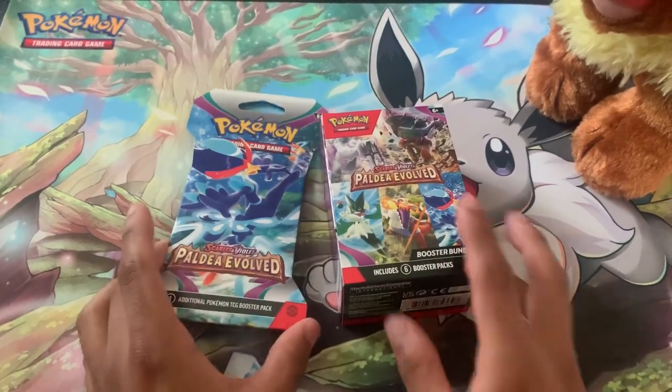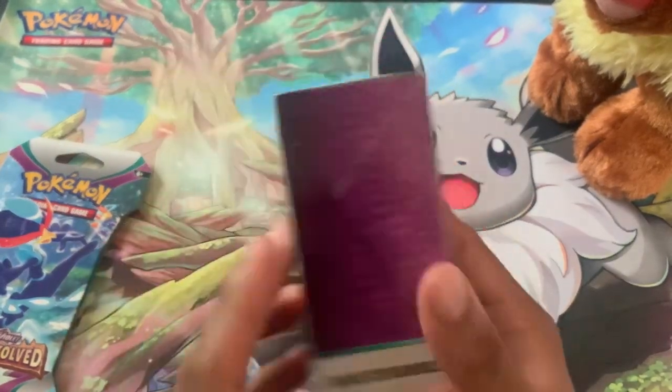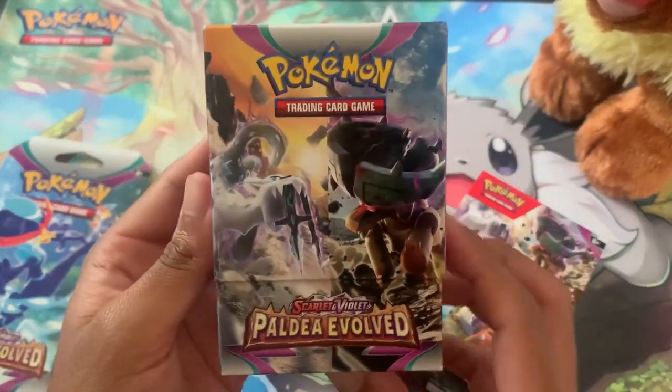Hello everybody, and here we're going to have some more Paldea full packs. I got this random pack from Target — I got a booster bundle. Here's the box and what it looks like. Take the sleeve off and you've got Sprigatito and Fuecoco on the front.